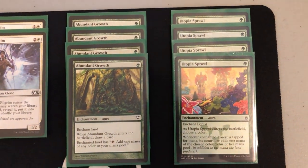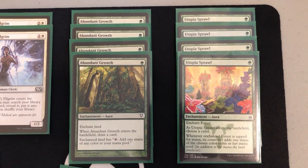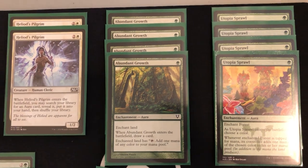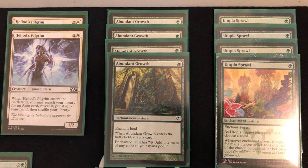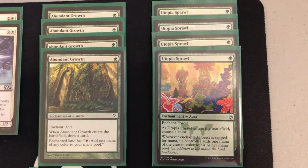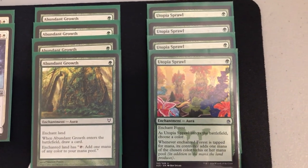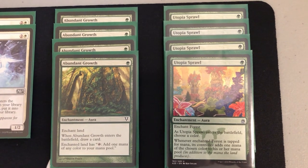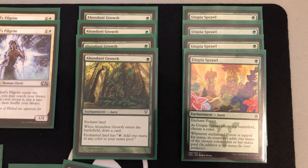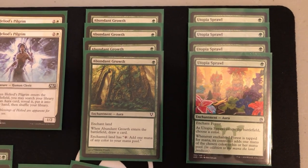Moving on to the enchantments — starting with eight mana-fixing enchantments: four Abundant Growth and four Utopia Sprawl. Abundant Growth enchants a land, allows it to tap for any color, and also draws you a card, which is a really good benefit. Utopia Sprawl enchants a forest, and whenever you tap that forest you get the green mana plus any additional color you choose. I usually choose white for Ethereal Armor, Armadillo Cloak, and similar cards, but I'll also choose red for certain cards.